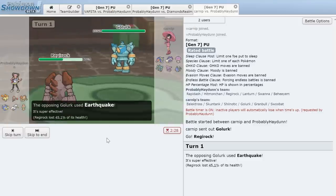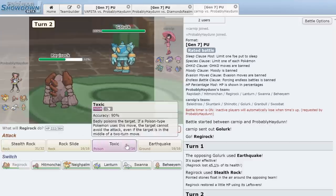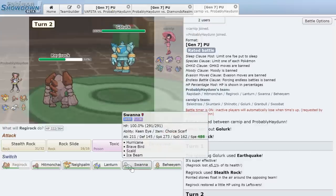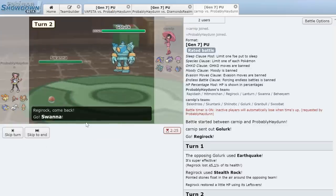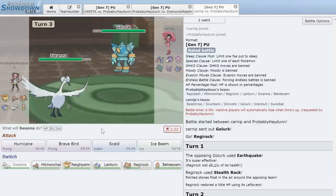He goes right for an Earthquake, which does 45% to us. I think Swanna is a good switch — if he uses Earthquake it won't hit us, and if he sets Stealth Rock we get in before it. We switch into Swanna. He does set Stealth Rock, but we get in before it goes up.